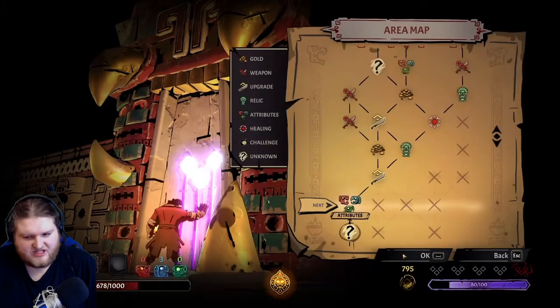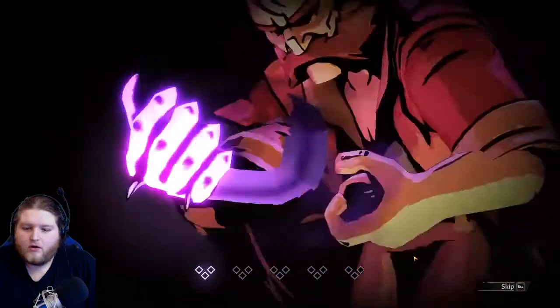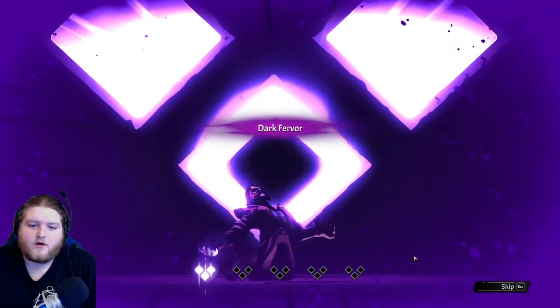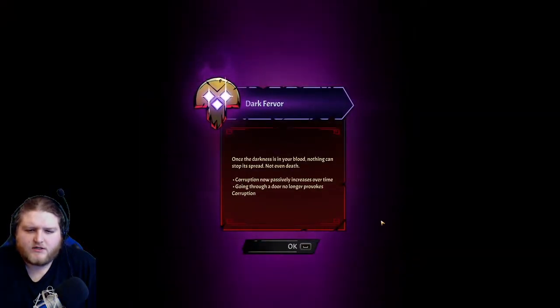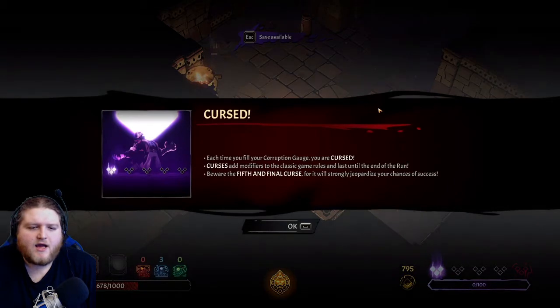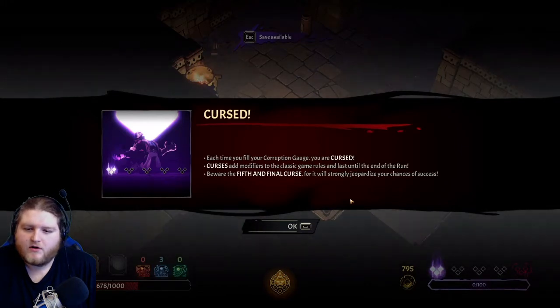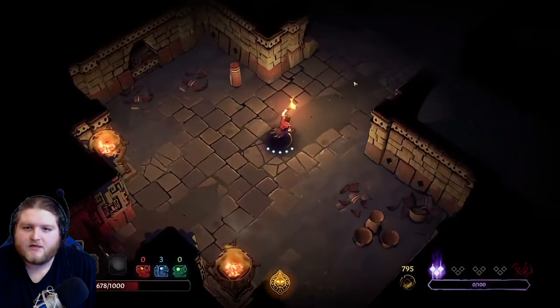Next up - attributes. I guess I'll keep going till I lose. Oh, I'm struggling with the corruption. Dark fervor - once the darkness is in your blood, nothing can stop its spread, not even death. Corruption now passively increases over time - that's bad. Going through a door no longer provokes corruption. Each time you fill your corruption gauge, your curse gains modifiers to the classic game rules and lasts until the end of the run. Beware the fifth and final curse.